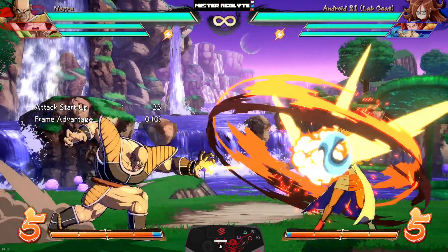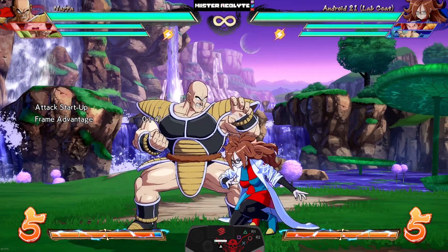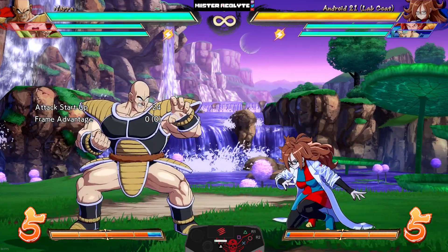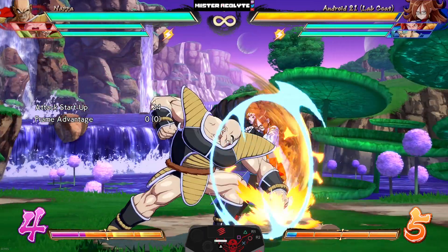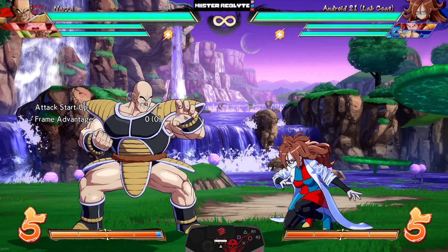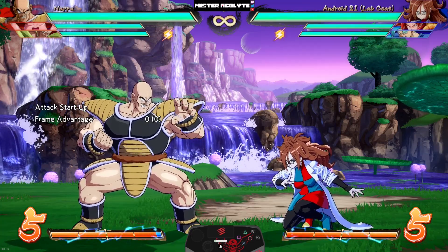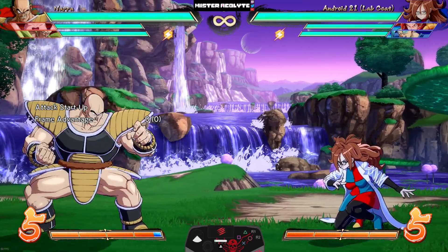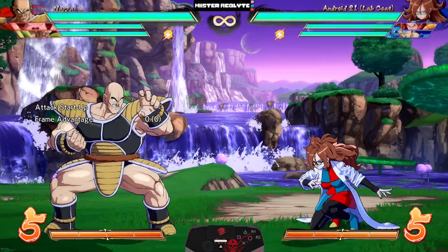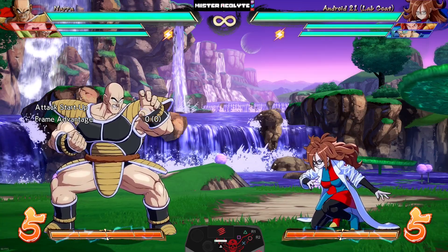Moving on to special moves: his Arm Break also got a block stun buff — it is now neutral on block, meaning any time you do his overhead you do not lose your turn even if the opponent blocks it. Joining Videl and Teen Gohan, he can now super dash off of his level one super.